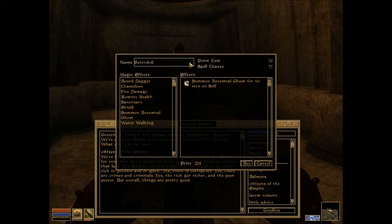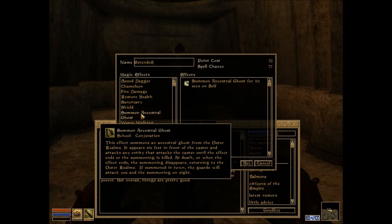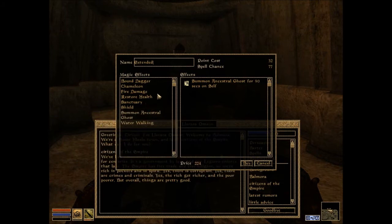I'll call this one Extended Ancestral Ghost. Apparently if summoned in towns, the guards will attack you and the summoning on sight. That's important to note - apparently everyone hates conjurers.